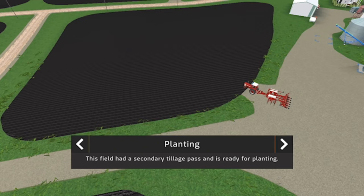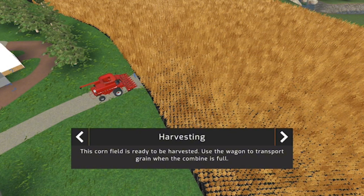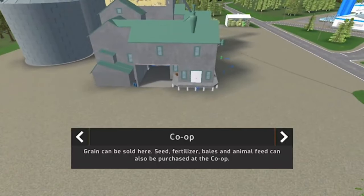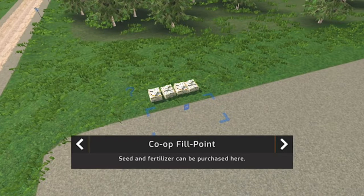The cornfield is ready to be harvested — use the wagon to transport grain when the combine is full. At the grain site, grain can be stored and dried. At the co-op, grain can be sold, and seed, fertilizer, bales, and animal feed can also be purchased there.